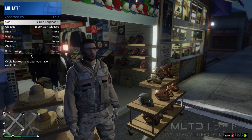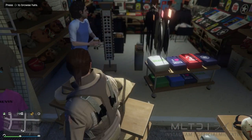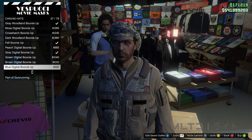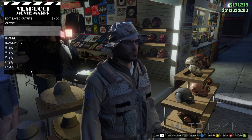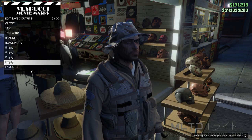Head over to the mask store on Vespucci Beach. Before we go any further we're going to open up the interaction menu, go into style and accessories, and remove the earpiece. After that's done close the interaction menu and start browsing the hats section. From here we're going to go into the canvas hats category — for this outfit I'm going to be using the fall boonie down, but you can use the fall boonie up if you prefer, or alternatively something like the fall combat helmet.